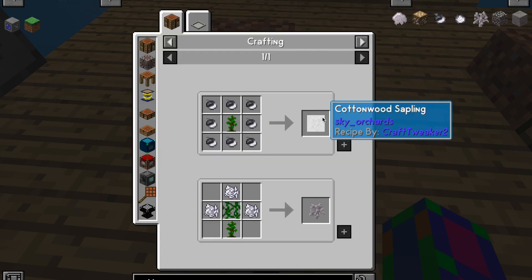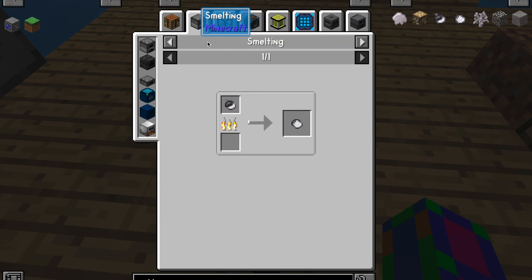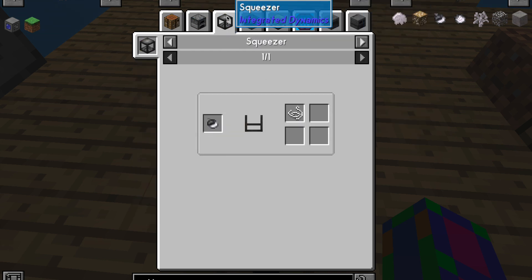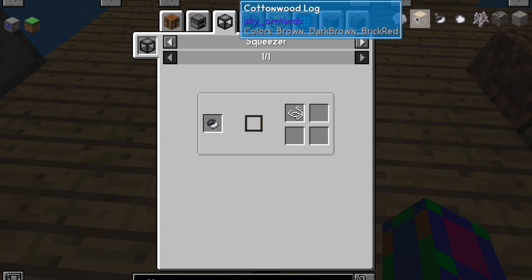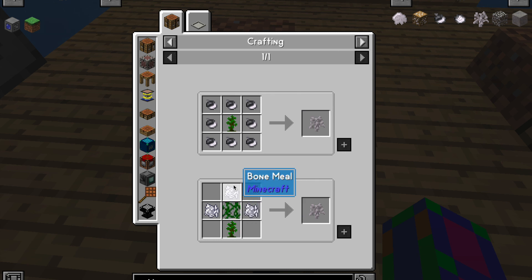Okay, so I think for my next steps I'm gonna keep going on my quests and get this next sapling called the cottonwood sapling, which I think you have to craft with a jungle sapling, bone meal, and vine.